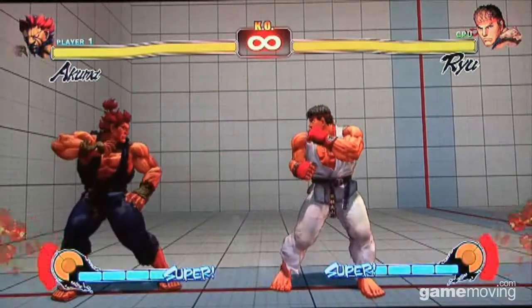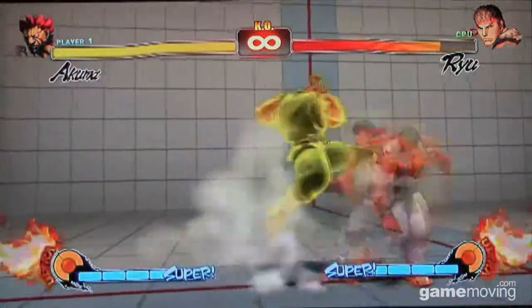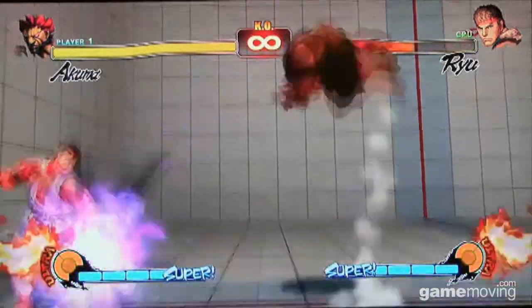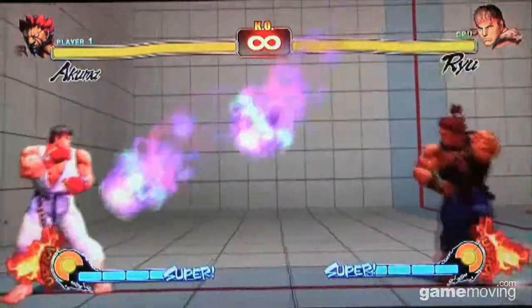Akuma is a lot of fun. He's got the EX air fireball which is really good — generates great pressure from anywhere across the screen, and you can keep people out all day with that.